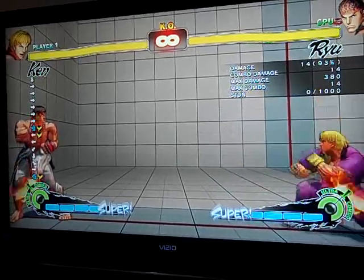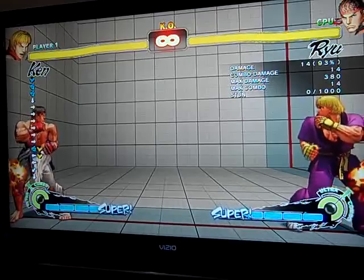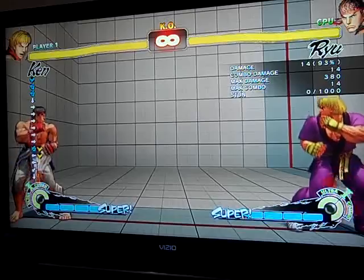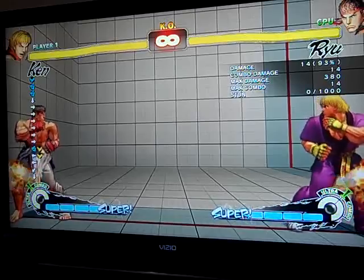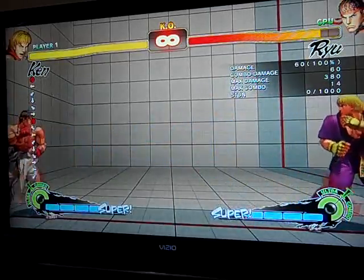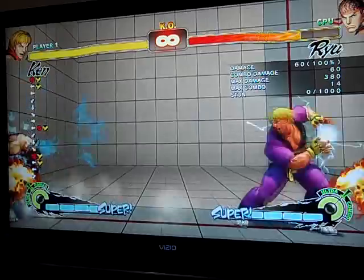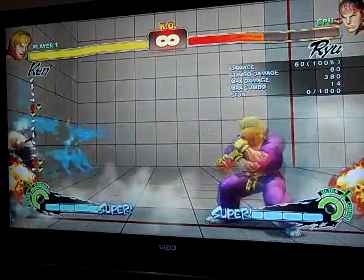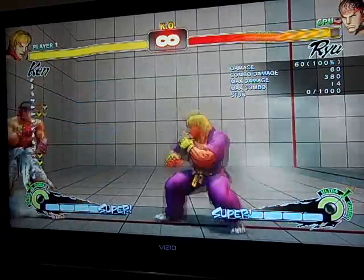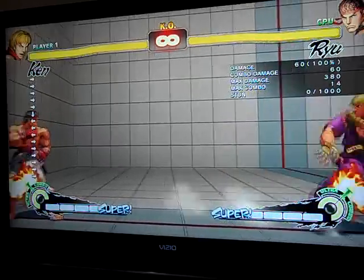Next up we have Kara Hadouken. What this does is it safely gets you across the screen. If you have a Sagat that's spamming tiger shots and you want to move closer but you don't want to jump — or a Gokin doing the same thing — this will get you across the screen. It's kind of like a Kara Throw, but it's not. Basically, you do the fireball motion, but instead of just hitting punch, you hit medium kick first, and then you hit punch. As you can see, it moves Ken forward a little bit. You can do it with either fierce punch or jab — you can't do it with medium punch because that's going to be a focus attack. The input is a little bit weird. I don't do it very often, so I can't do it very consistently. But it is useful if you need to get closer.